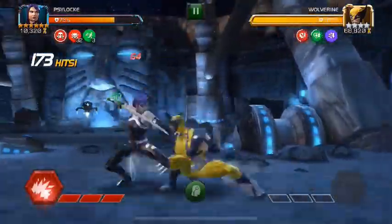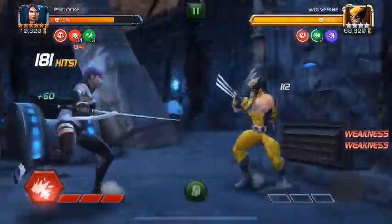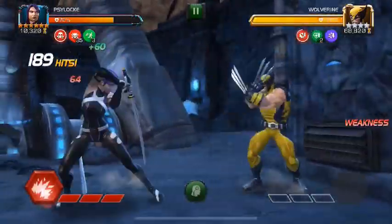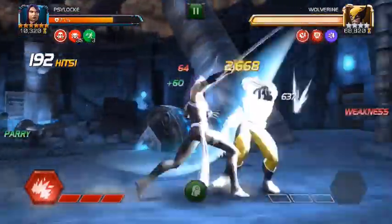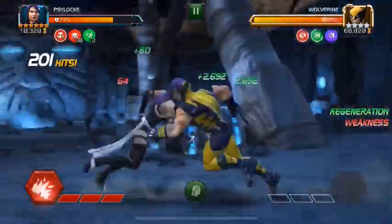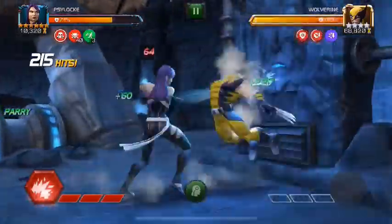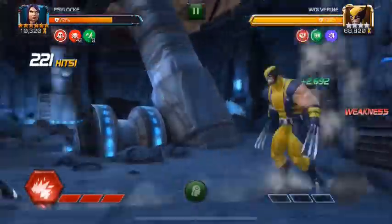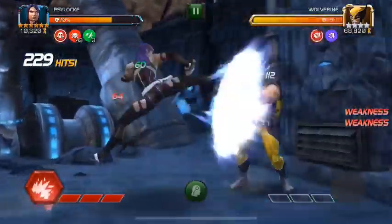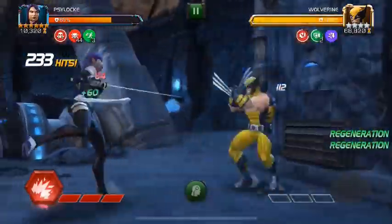We need to get to about a 1,500–1,600 hit combo, building around 300 Psycharges. Because if one Psycharge deals 1,300 damage, then 100 of them would deal 130,000 damage to the opponent. So 300 of them would be roughly 390,000 damage, and his health is 390-something thousand. So we need just over 300 Psycharges for this to work.